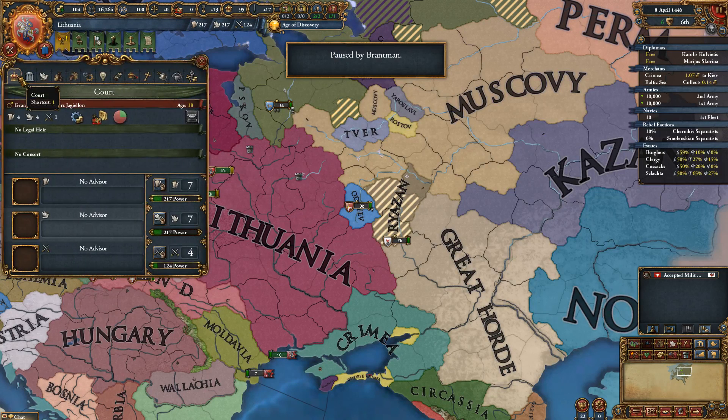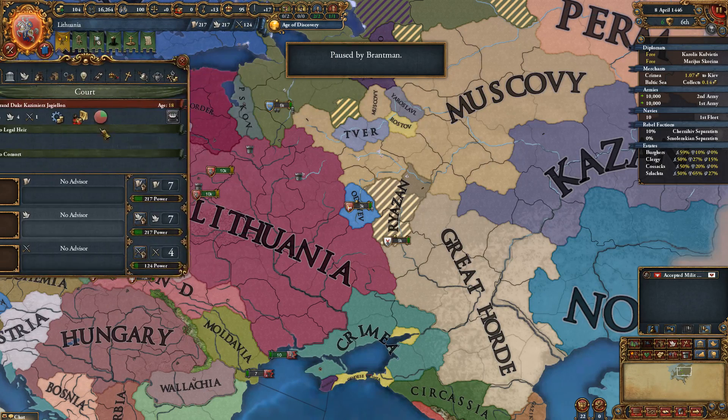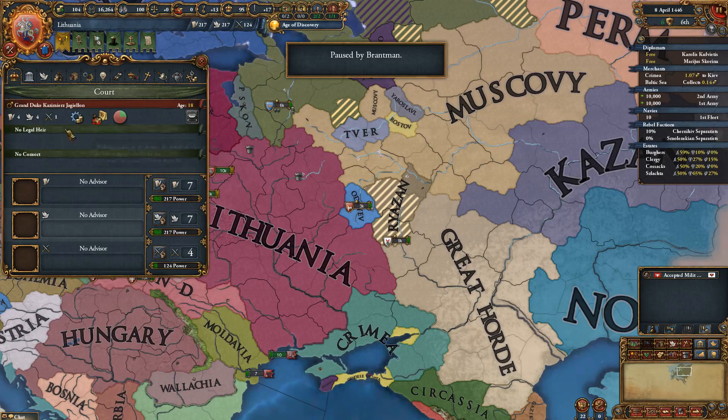Let's click on the country review. We have a four, four, one and that's pretty good, but our military skill is a bit lacking. Out of the three categories, administrative skill is probably the most important, but military power is second best by far. You want your military power to be high so you can get military technology, which is probably the most important technology you can grab because it allows your armies to be better than other countries.